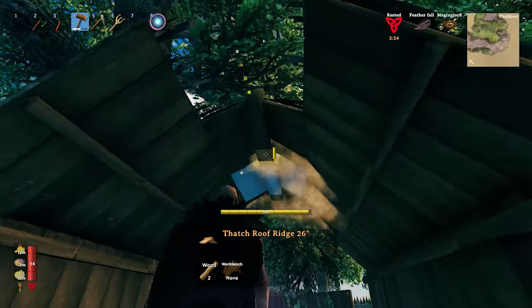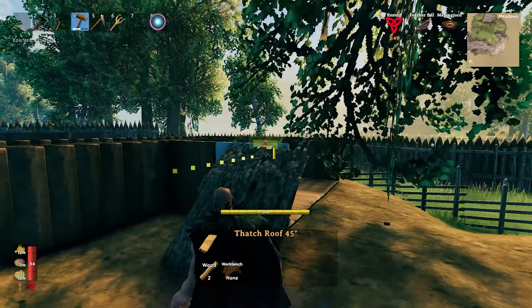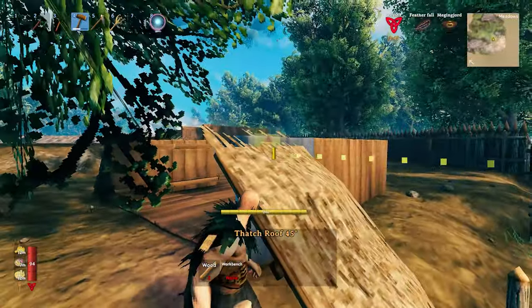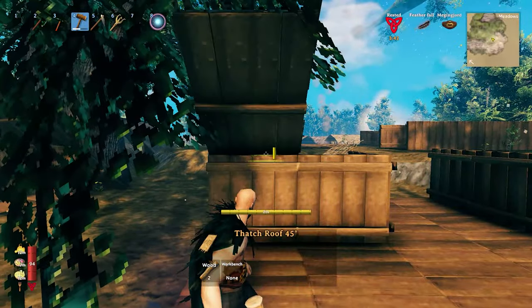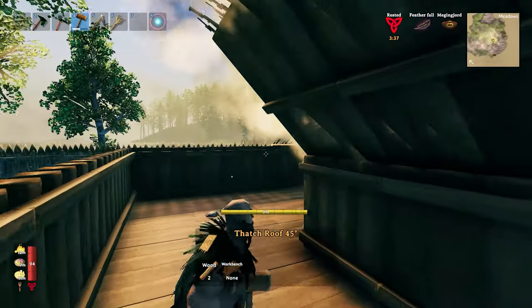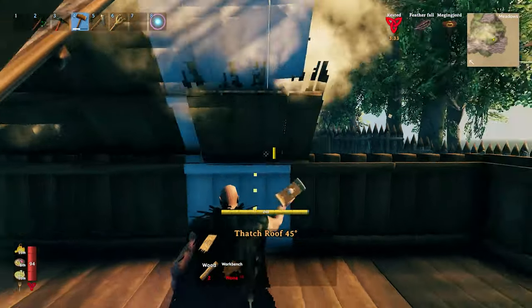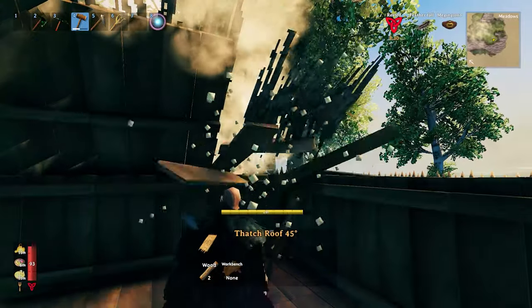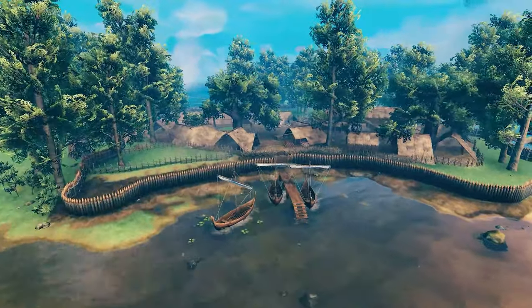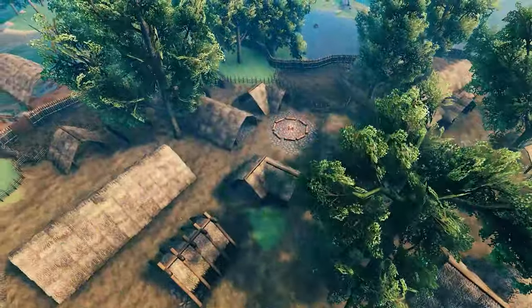Moving on to another house — just gonna show you bits and pieces of the entire building process. This was an L-shaped house. I decided to try new things here and there; maybe there can be improvements. All those hardcore Viking builders are gonna criticize me, but it's fine — I don't claim to have building skills. This is how it looks from above at this point with all the rooftops on every single house. I think it looks pretty cute for a Viking village.